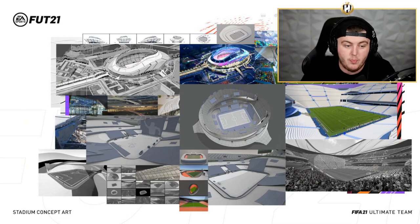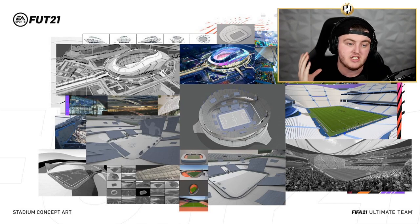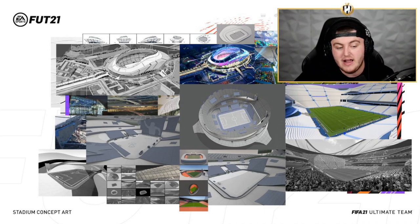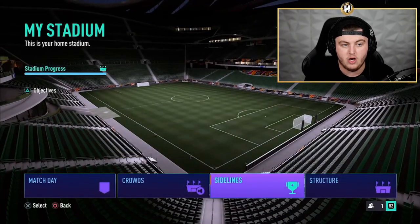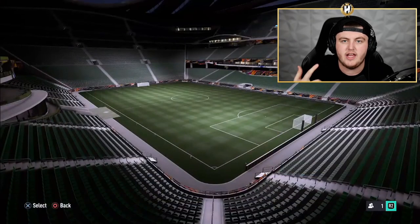That brings us on to stadiums themselves. We have a load of customization options for stadiums this year, and it's actually really simple and a little bit underwhelming, I won't lie. But if it's something you're interested in, it's actually pretty cool. The way it works is on the menus, you flick up to your stadium from any part of the menus and you get taken straight to the stadium. You get shown four different tabs: the structure tab, the sideline tab, the crowds tab, and the match day tab.